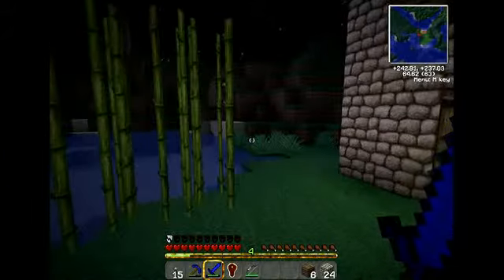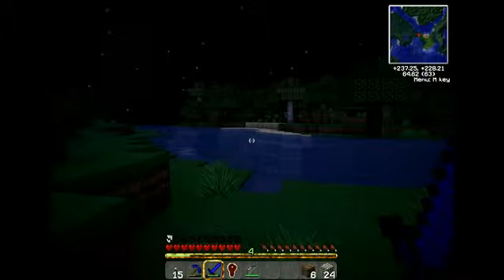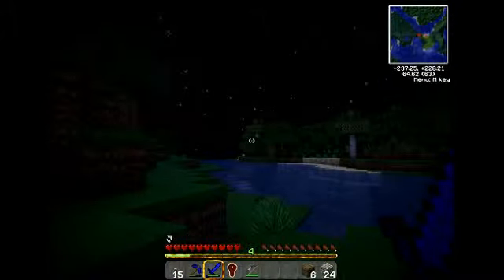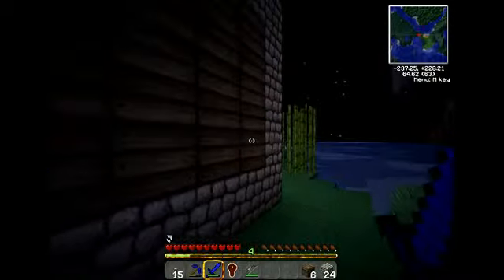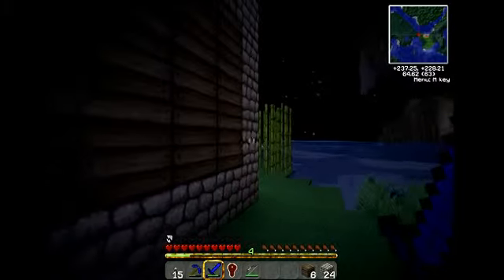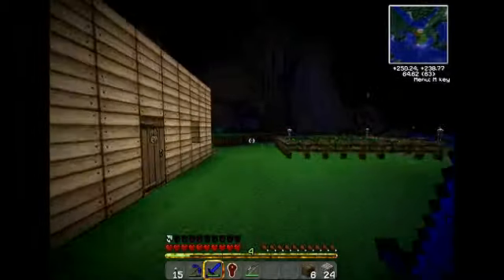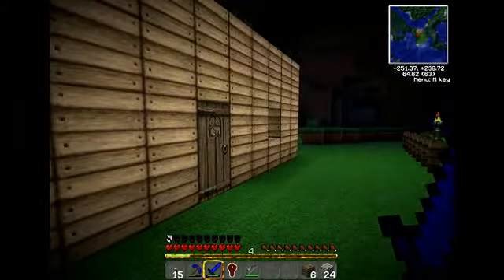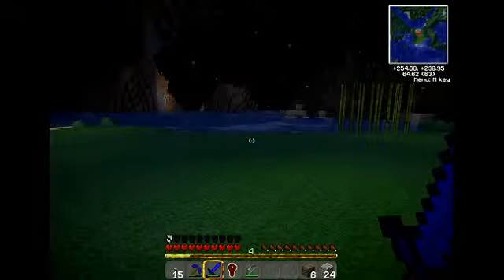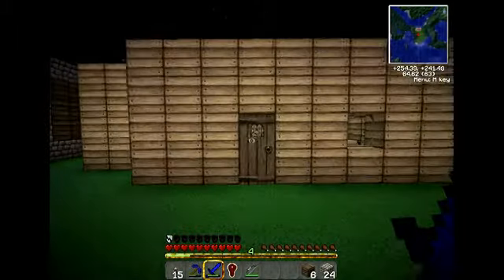But I have made a geothermal facility here and it looks nicer than it did on default because there's some lava over there - you can see that light - and I want to make geothermal power. So right now I'm just waiting for the rubber trees to grow, and I do need gold for a world anchor.